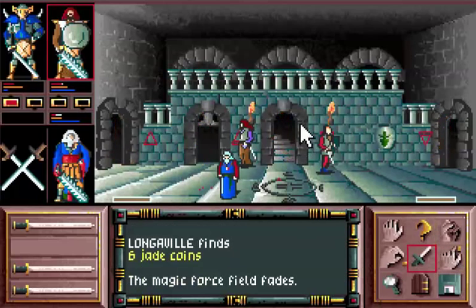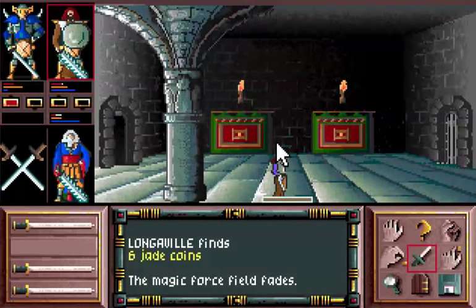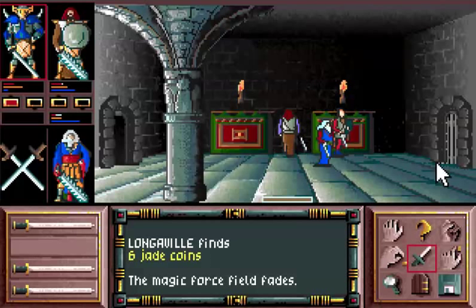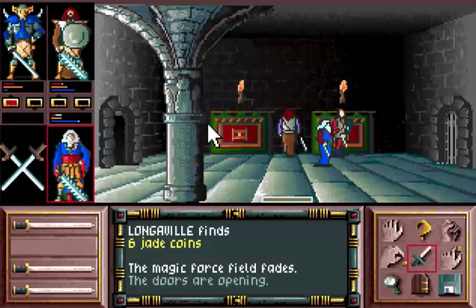Anyway, that is the correct rune and so the force fields go off. Now, this process took me a while to figure out and I had missed a major area of this castle. But it turns out I first have to go through this door over here, and I am going to have my wizard cast the unlock spell on the door.